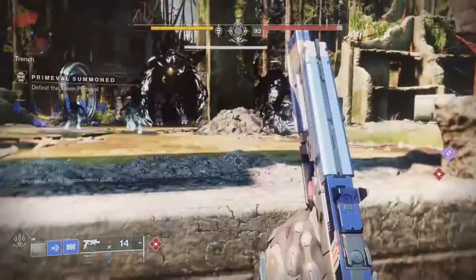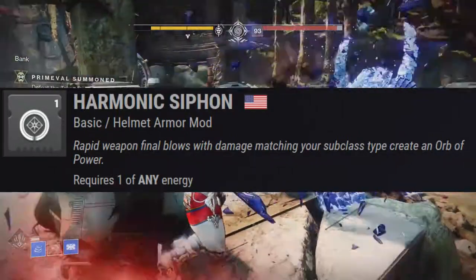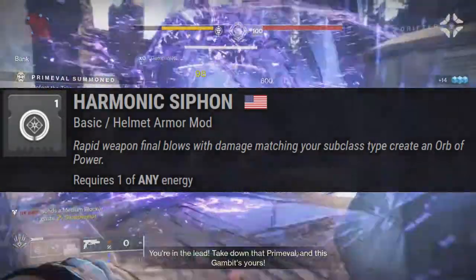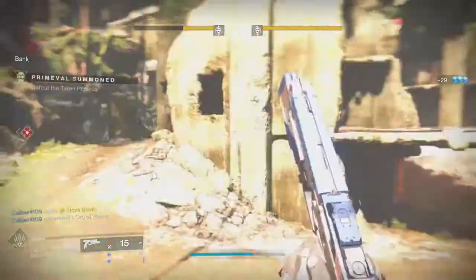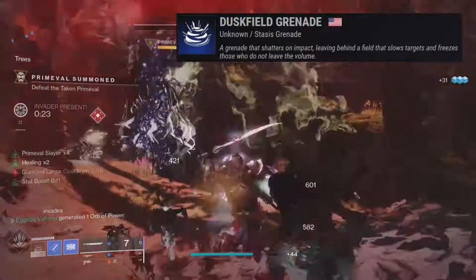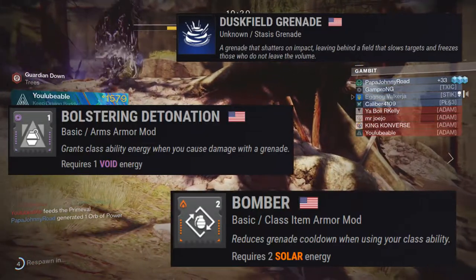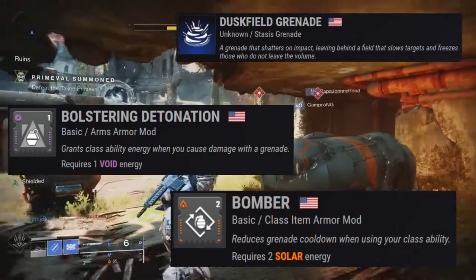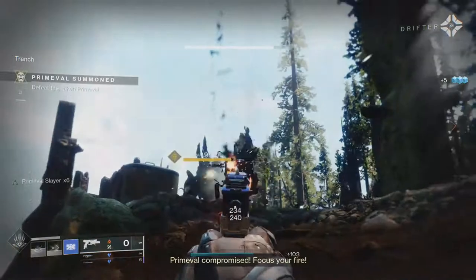Now onto the other armor mods and the fun combos those can have. On the helmet, I have two Harmonic Siphon mods — these do stack to grant larger orbs of power for getting rapid weapon final blows with weapons matching your subclass energy type. The game also gets confused about the Headstone crystals from Harrod C and will often grant orbs of power for killing enemies with the crystal's explosions. There's also a funny loop between the Duskfield grenades, the Bolstering Detonation mod, and the Bomber mod. Bolstering Detonation grants class ability energy for doing damage with grenades. Double Bomber mods reduce grenade cooldown when you use your class ability. The Duskfield grenade does lots of small ticks of damage to enemies, so the grenade and barricade will constantly feed into each other as long as your grenades can deal damage.